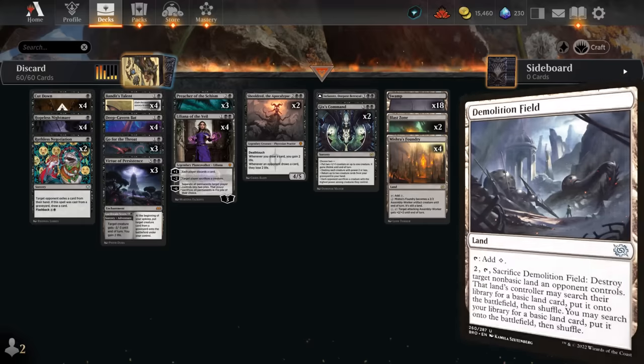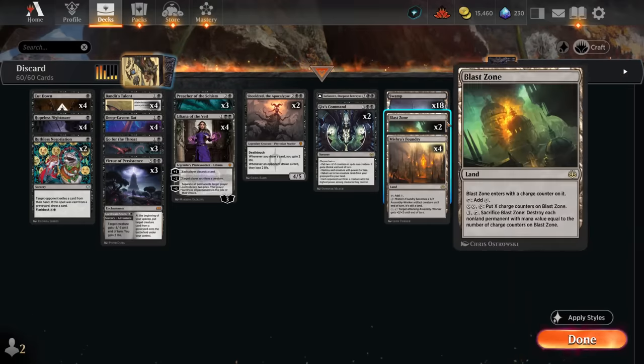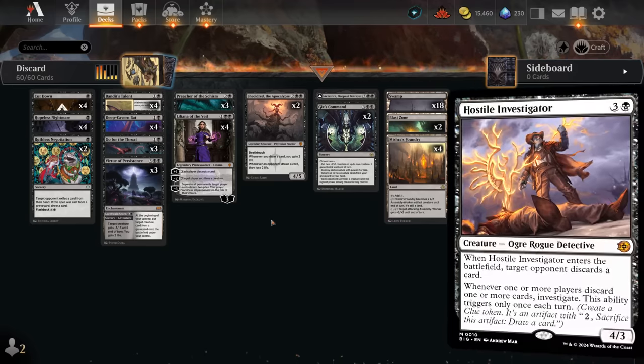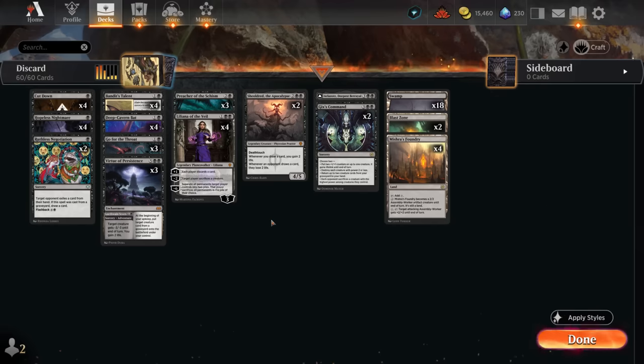Shieldroth remains a staple in Standard and pairs well with Bandit's Talent, gaining additional life and stabilizing against aggro while being a great win condition. At five mana, one copy of Deepest Betrayal is synergistic in a discard deck, potentially making additional 1/1 bat tokens. Two copies of Gix's Command answer go-wide decks and can also get creatures back from our graveyard. One card not included is Hostile Investigator — by the time you cast it, the opponent is unlikely to have many cards left to make clue tokens.